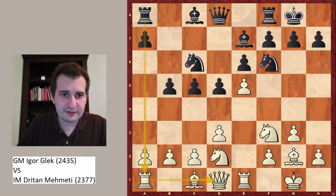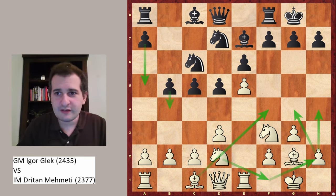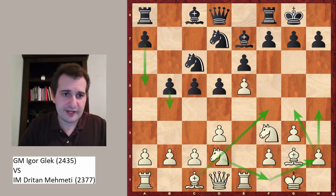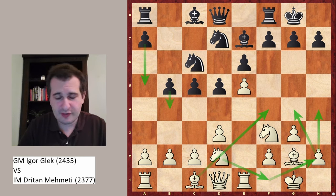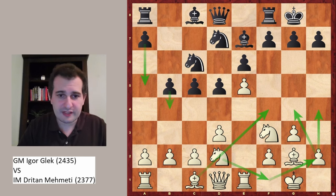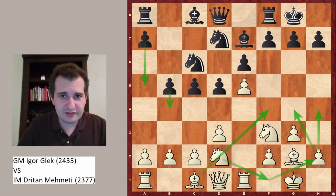White is trying to focus on the center and on the kingside. The game might continue with Nd7 and black will try to play a5, b4, while white will put the knight on f1, then develop the bishop, play h4, and then move the knight to h2, from where the knight might jump to g4. But this is another variation and we are not going to take a deeper look at it.